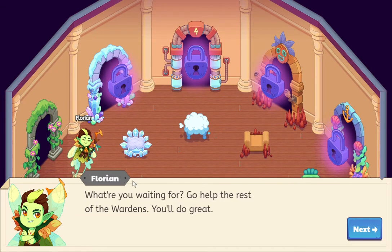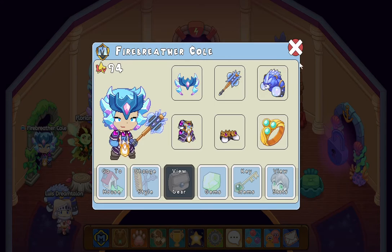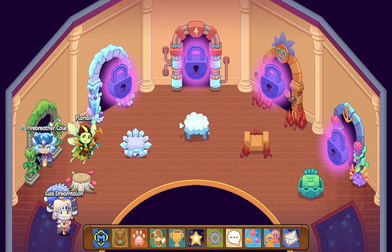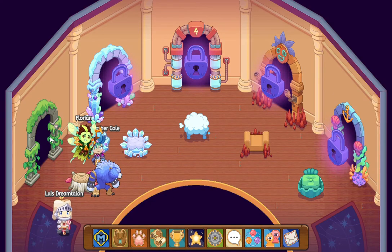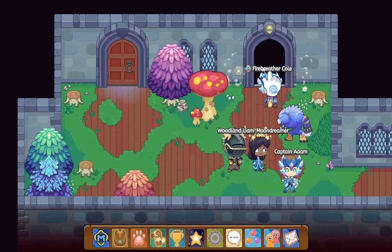What are you waiting for? Go help the rest of the wardens. I wonder what that wand is — it looks cool. And I wonder what type he's in. Now if you enter here, you can go back even if you see Florian.